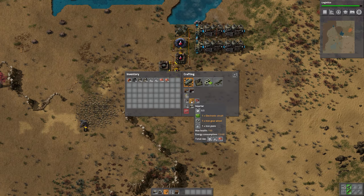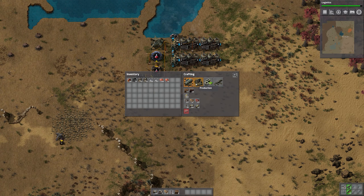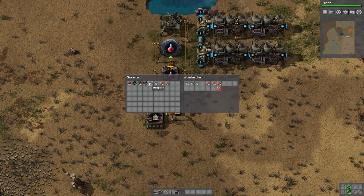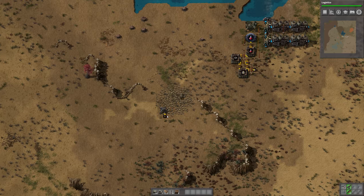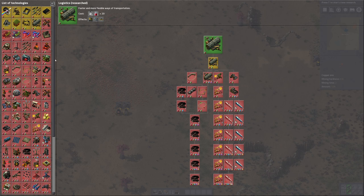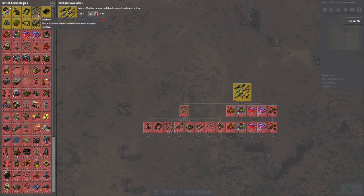So what else do we want to automate real quick? Inserters we can't do. Pretty much nothing else at the moment needs to be automated, so this is going to be a good start. We'll probably just go ahead and fill it up — it's going to be fine. And we'll make a pass through everything else real quick just to see what else we can pick up while that's building up a stockpile. Logistics is finished.